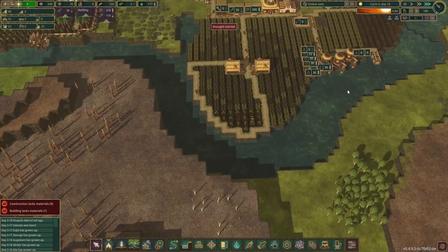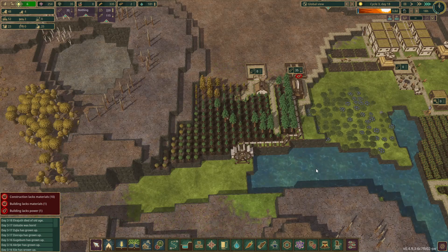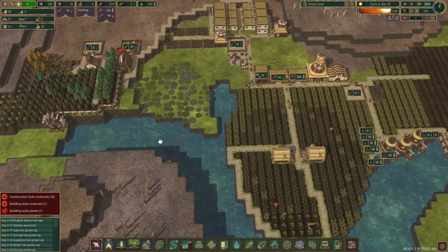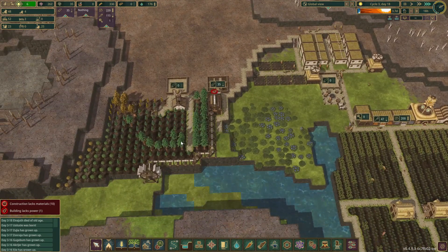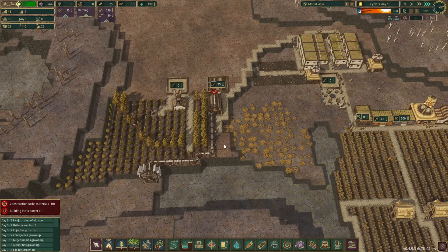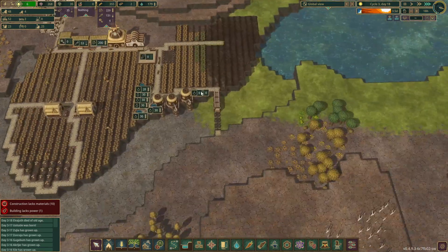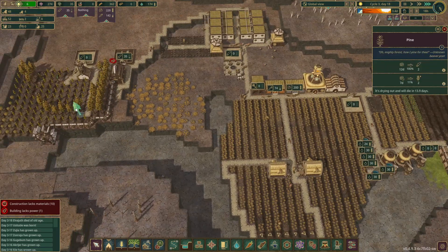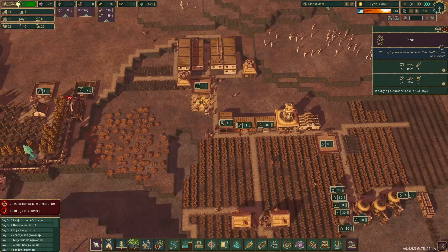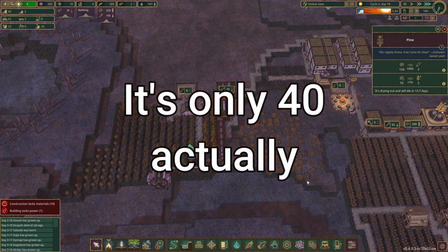I don't actually know if that's the case or not. That's not really gonna matter right now, because we are losing all of our water instantaneously. Hopefully these trees that have grown already should be able to get us all the wood we need to build that dam. But probably not — they each need 20 logs, and each of these gives 2 logs. I can see there are less than 80 trees there. You need 80 trees for that? Seriously?